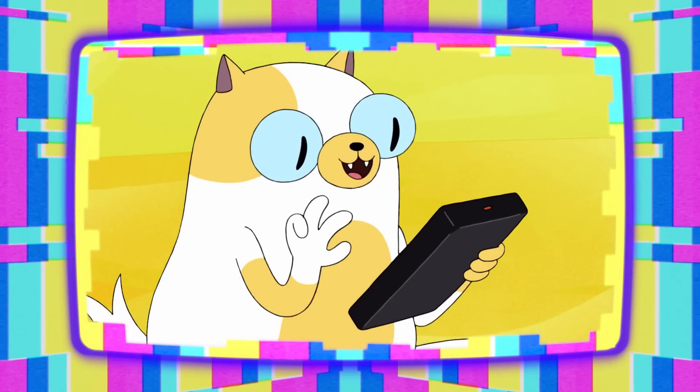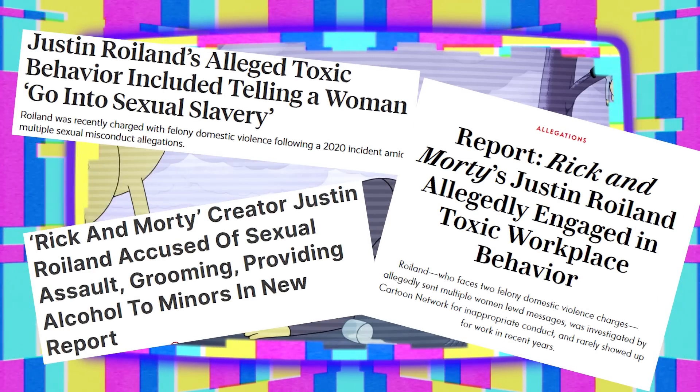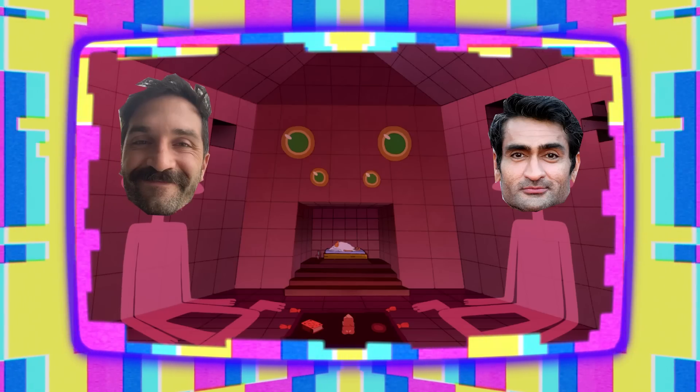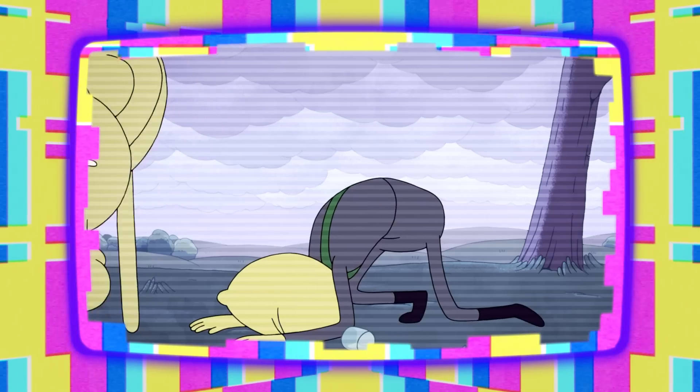When Cake tests out the time remote for the first time, she flips to a channel featuring Lemongrab trying to force his camel to drink water. After Justin Roiland turned out to be a piece of shit, Drinks Monsoon took over the role of Lemongrab. While I think that the new Prismo, Rohani, is a little bit more accurate of a sound-alike, Monsoon ain't half bad.